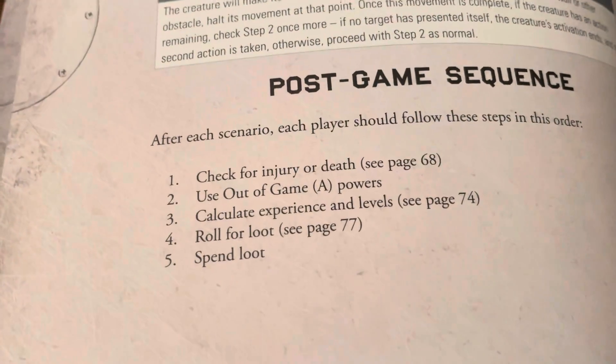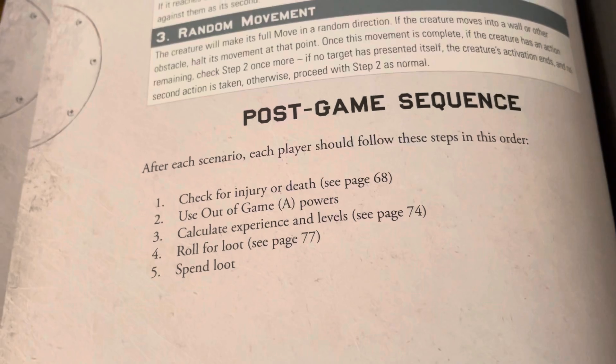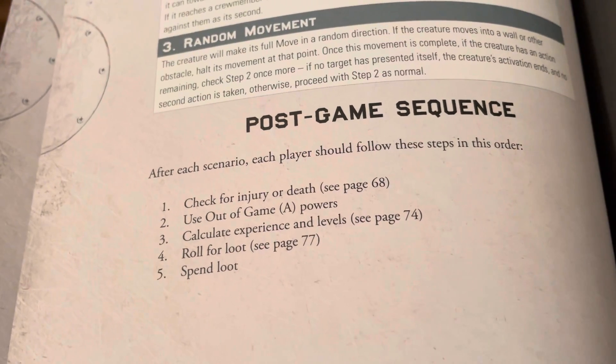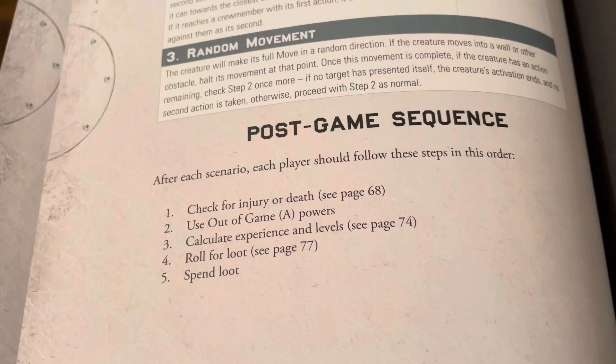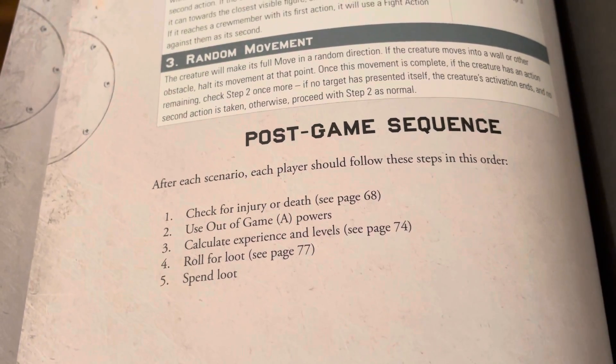Post-game sequence — after each scenario, each player should follow these steps in order: check for injury or death, use out-of-game powers, calculate experience and levels. And that's what you've got there.